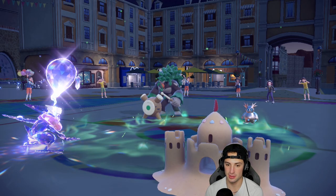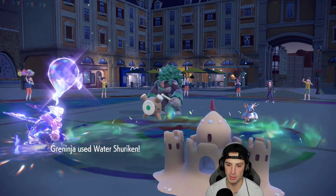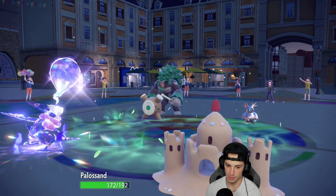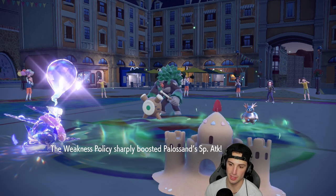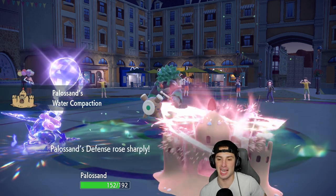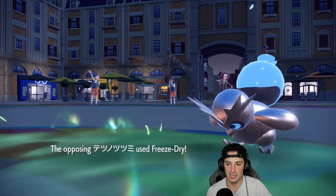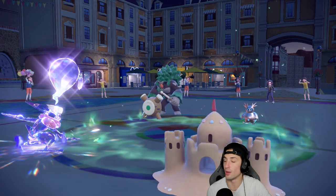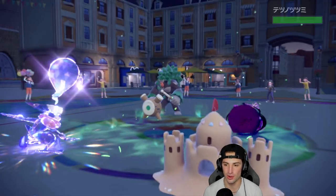He goes for Fake Out, lovely - two Ghost types on the field and Water Shuriken is going to come out. We're stacking our defense up here - defense goes up plus two, we're going to get the Weakness Policy bumping so attack goes up plus two. Water Shuriken hits us again, defense goes up to plus four. I wish Iron Bundle was a physical attacker - it works so well against physical attackers. Then he goes for Freeze-Dry on Greninja. A freeze on a Freeze-Dry - come on, that ain't cool at all!